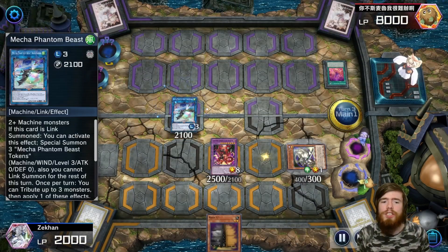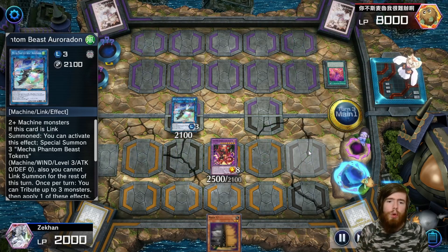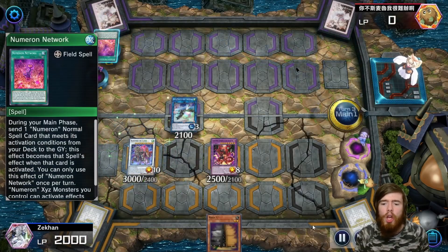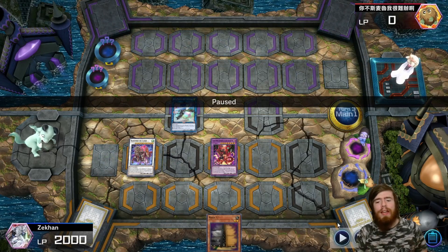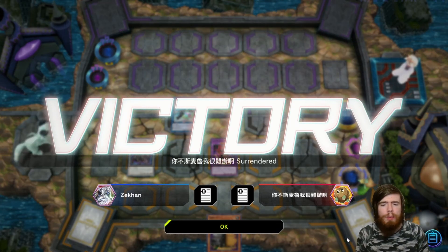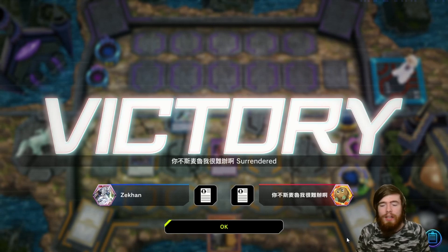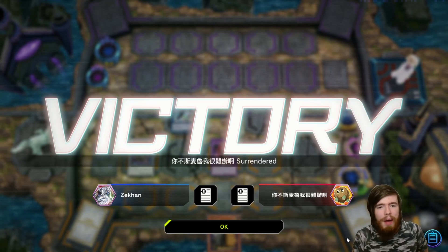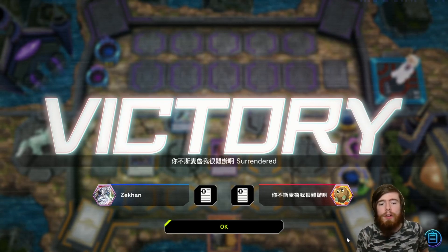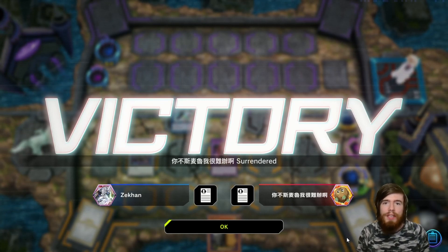Auroradon, when summoned, brings out three Mecha Phantom Beast tokens to the field in defense — three tokens at level 3 each, plus one level 1 tuner, gives us Baron de Fleur. Baron de Fleur pops the field spell. Without the field spell, when Sunya comes back we don't take any damage. We have DPE and about 7,600 damage on board — we probably could have pushed for more, but we didn't even have to. Our opponent had seen enough. Sunya would have come back and done nothing. We had an Omni-negate for his turn, a free pop on his turn, and he only had a couple of cards left. Well and truly game over.